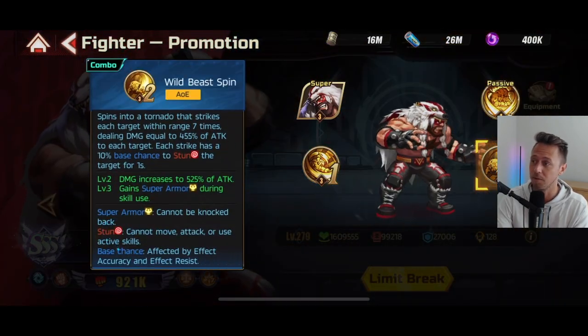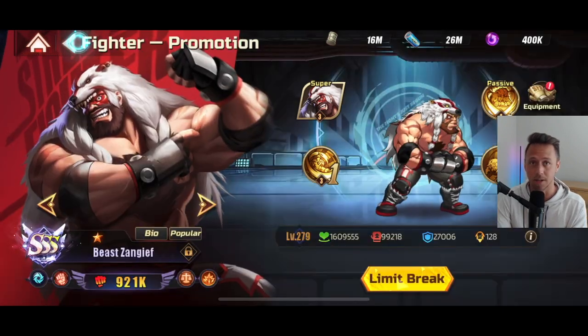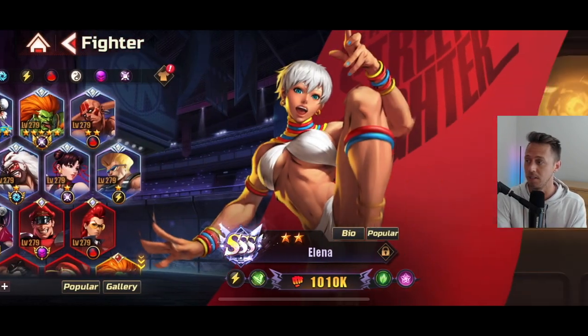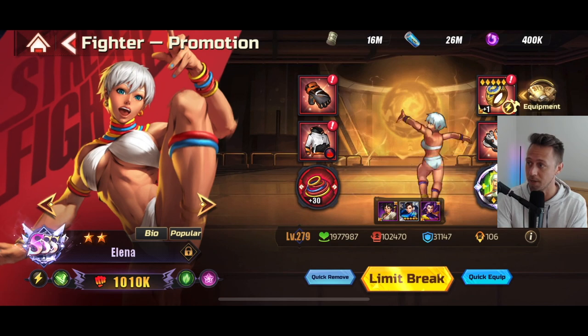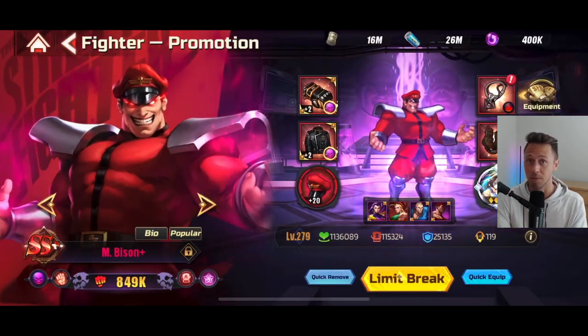Using Beast Zangief here for his combo two, and that's because it comes with a great AoE stun, and then also he has the ability to interrupt. I'm using Elena as my healer — I have her fighting spirit at 30 as well, so her healing skill, which is combo one, procs are super sometimes.